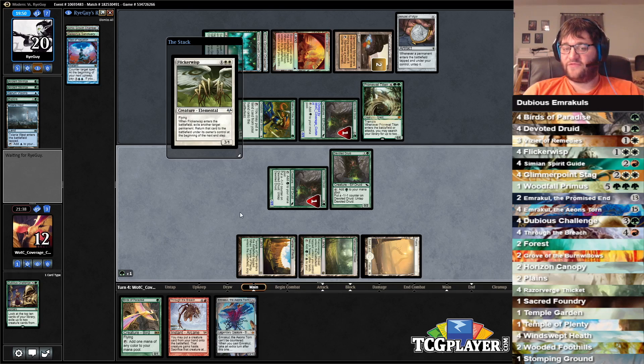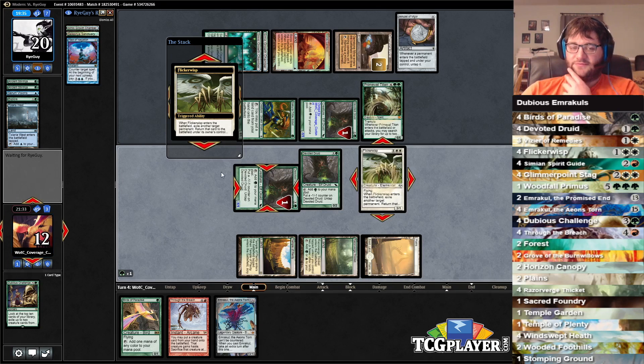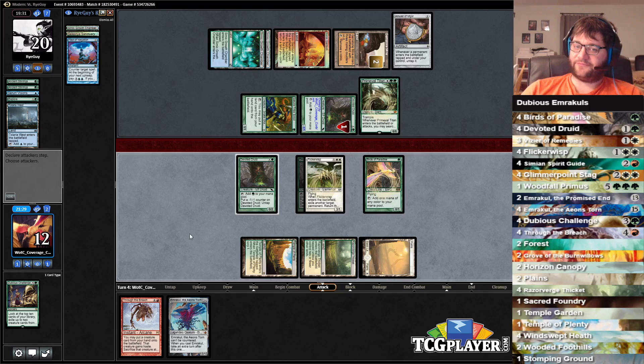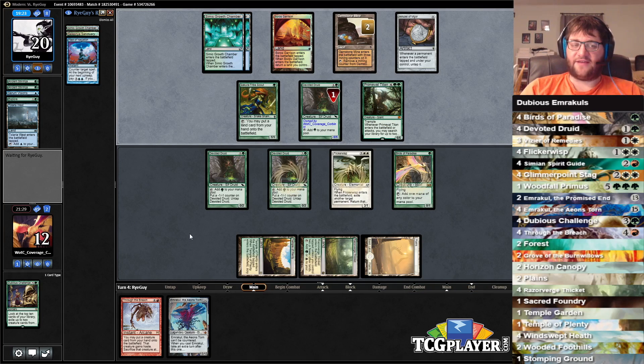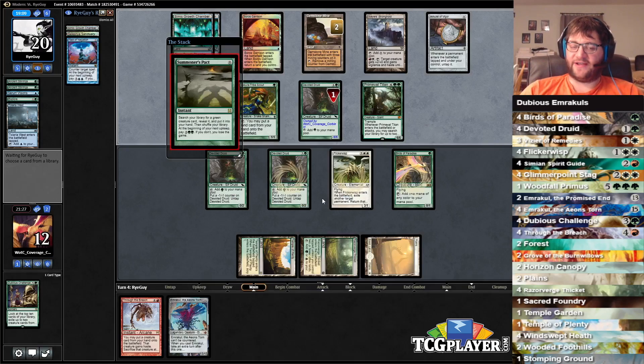Maybe he'll Pact of Negation something - that would be good for us, and then we'd maybe have a chance. We're going to play the Bird, so maybe we could attack with an Emrakul. The problem is attacking with Emrakul doesn't actually win the game. I think we're just dead. We took the challenge. We failed the challenge miserably. He's thinking hard about it. This doesn't actually do anything to him so he has no reason to counter it. I think we're dead - let's see if he actually has a way to kill us. He's got eight on board. Devoted Druid's such a good card. That's enough for me. We're not winning by Through the Breach Emrakul so we may as well just let it go.